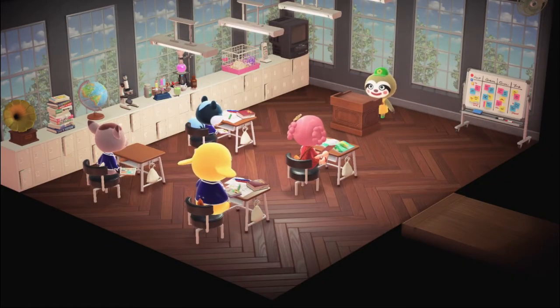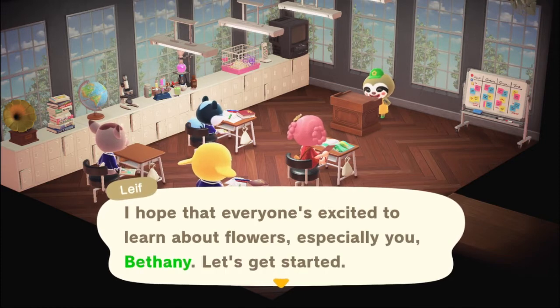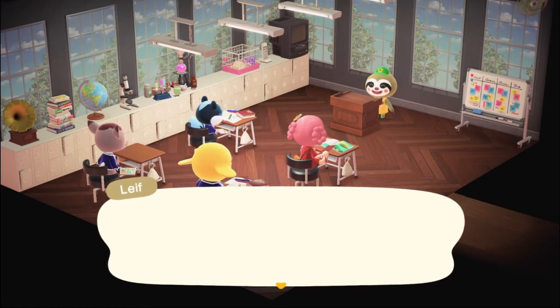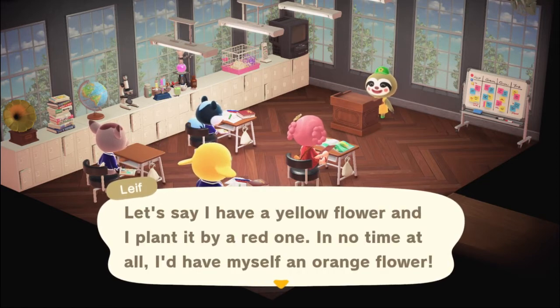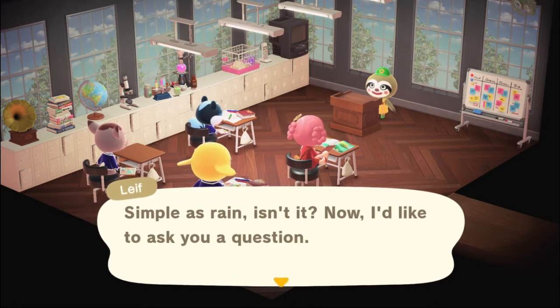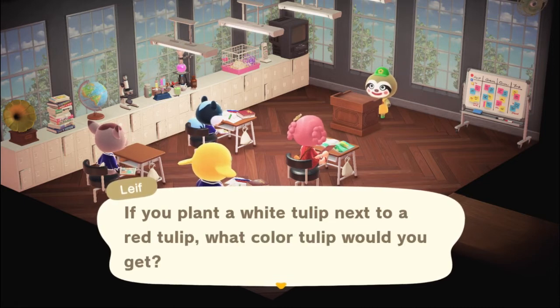Oh, I'm in the class! 'I hope that everyone's excited to learn about flowers, especially you, Bethany. Let's get started. Today I'd like to talk about flower hybridization. It's the most special thing, and the best part — it's easy. Let's say I have a yellow flower and I plan to plant a red one. In no time at all, I'll have myself an orange flower. Simple as rain, isn't it? Now I'd like to ask you a question. If you plant a white tulip next to a red tulip, what color tulip will you get?'